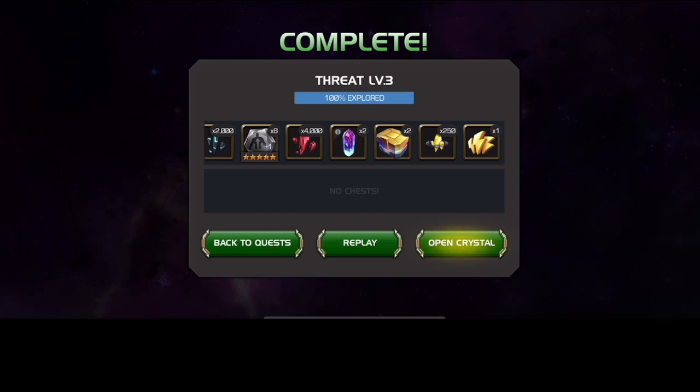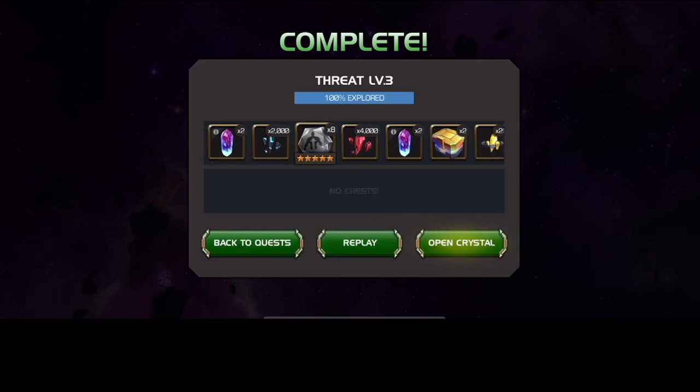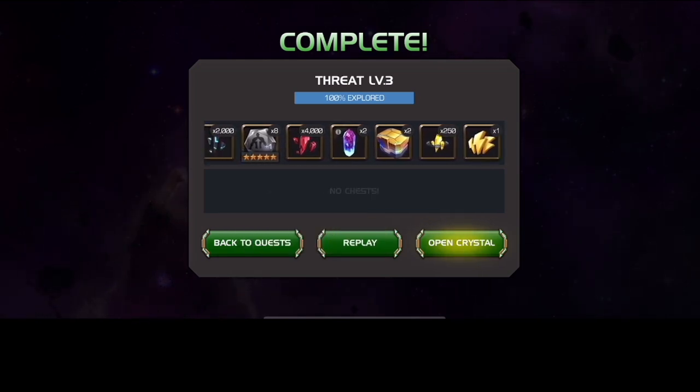That's fantastic, because we have more content than ever before to explore, and months like this are a little bit longer. By the way, threat level 3 — between the 2,000 6-star shards, and the 5-star shards, and even relic crystal shards, which I try to be fair about even though I'm never going to be a relic guy.